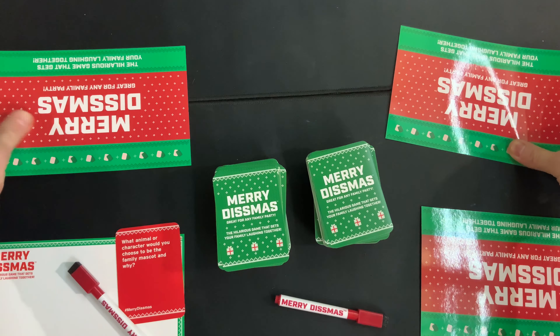Without rubbing off the ink by getting them too close together, mix them up just a little bit and hand them to the Dismaster. The answers on these cards can be funny, serious, or weird. The main strategy is really to try to play to the judge — the Dismaster — in what you think they're going to like.